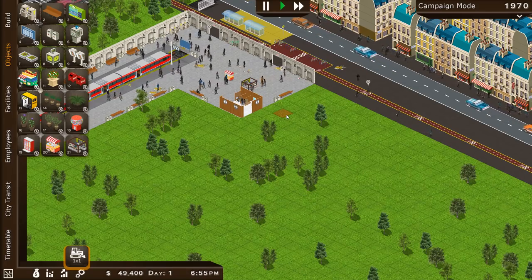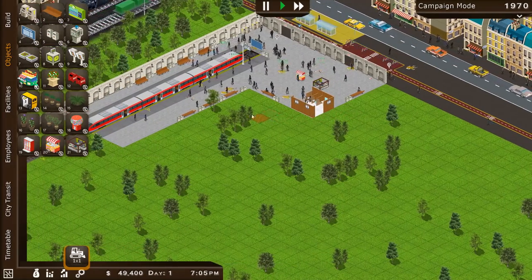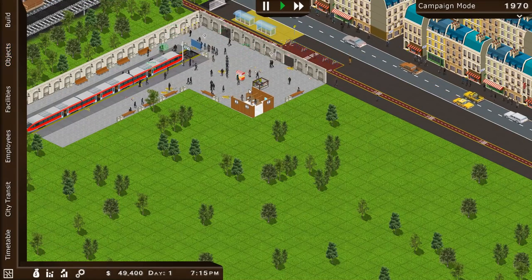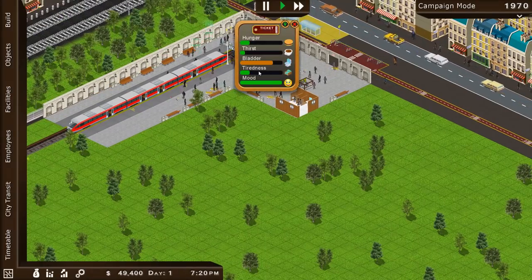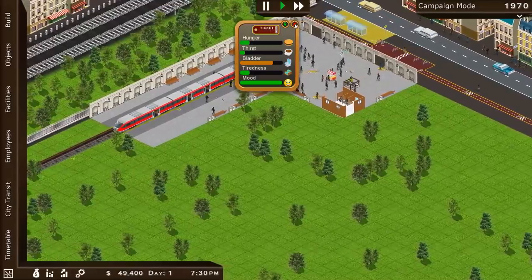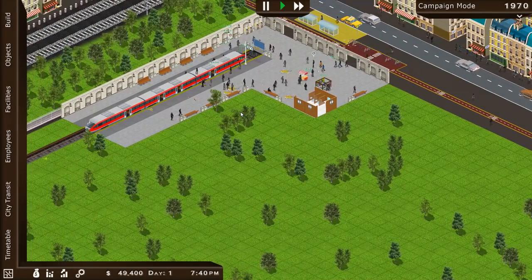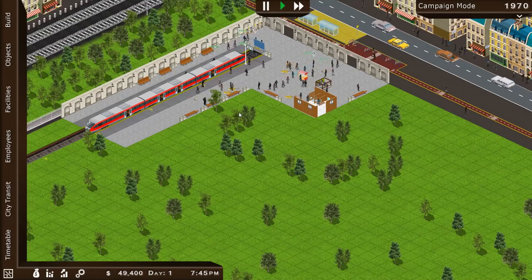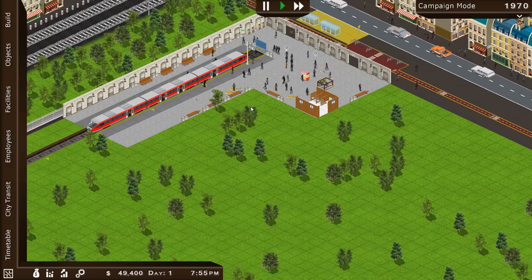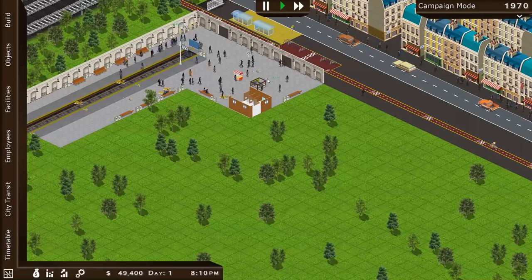We've got a little bathroom in the corner. People can get food, drink, and actually go to the bathroom after they're done. Their mood is just marvellous. We haven't really been paying too much attention to the timetable — we've just been getting the basics set up to keep people happy in the station, which is a good idea.